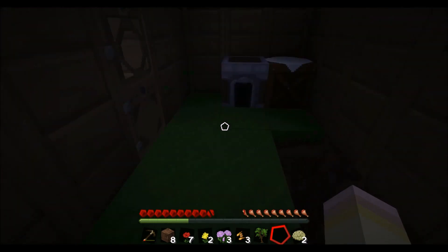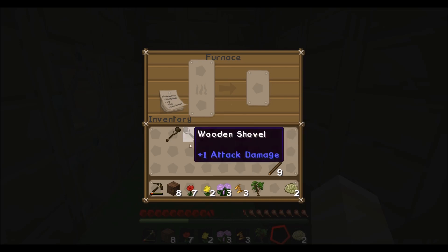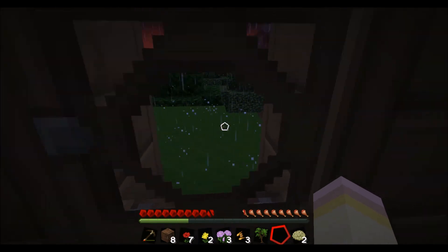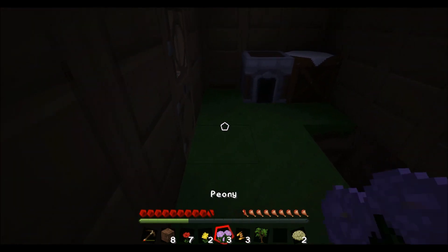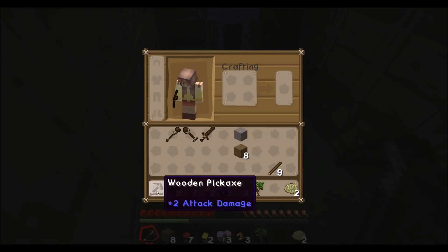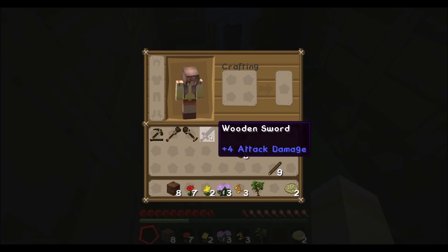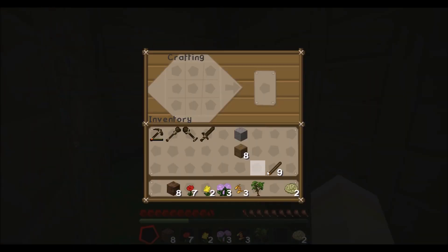We're exactly where we left off, but apparently I was doing the furnace wrong. I need some wood, which is kind of an issue with zombies around. Also, apparently I was using the wrong thing — I should have been using an axe, not a pickaxe, for the trees.